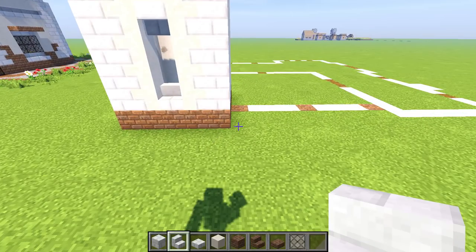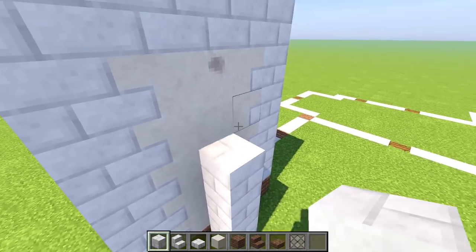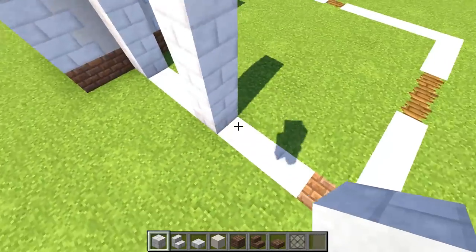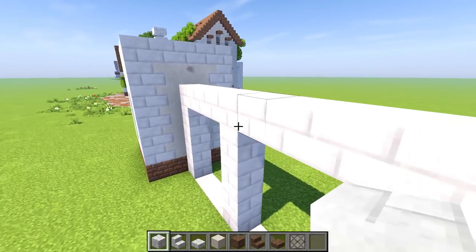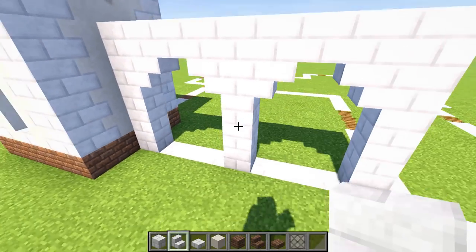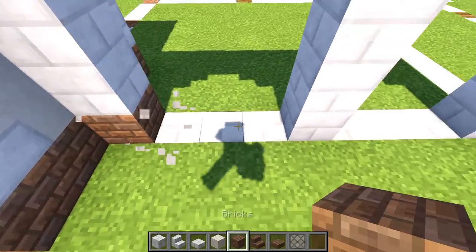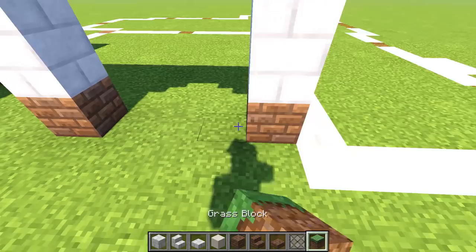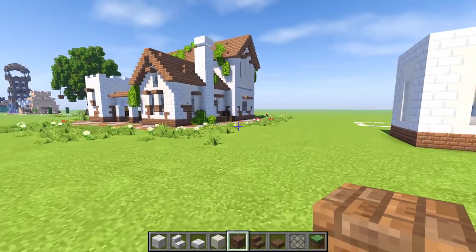Now let's do the little wall. Wherever you see these little lines you put a pillar made of quartz. Go up five blocks. Give a space of three, then up five again. Give a space of three, then up five again. On the top do a cross beam with upside-down quartz stairs on each end. On the bottom keep that same theme. There's a space of three — cover that back up. That's looking pretty sexy.